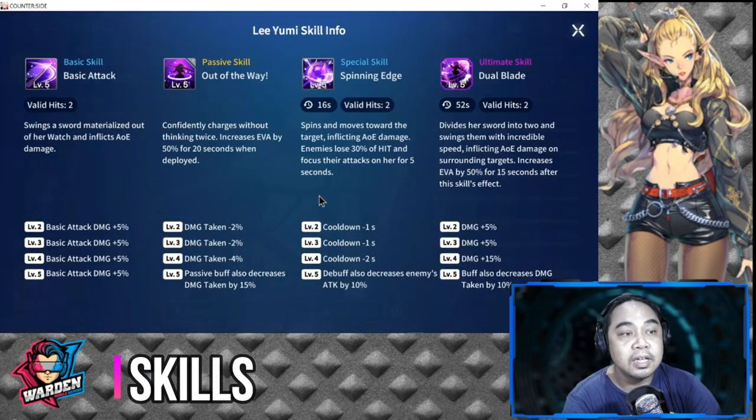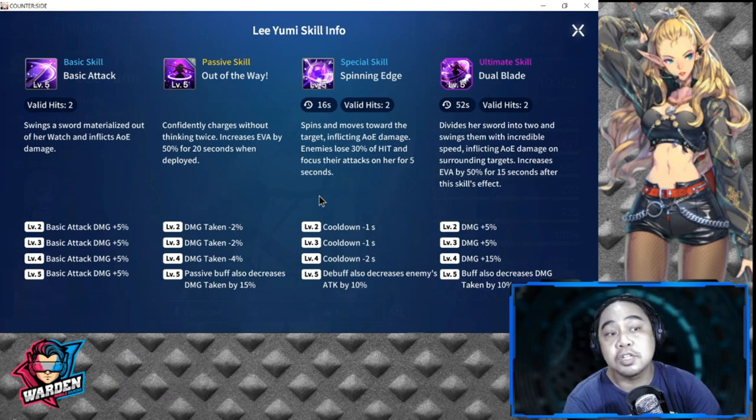For her basic skill, it's a basic attack where she swings a sword materialized out of her watch and inflicts AOE damage. That is good because it's AOE. Levels two to five are just a plus five percent increase to her basic attack.